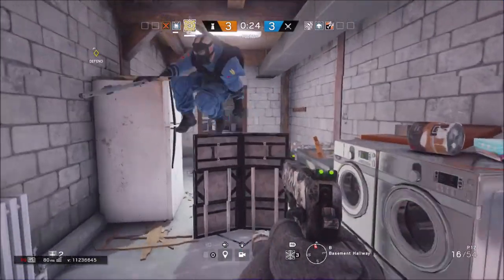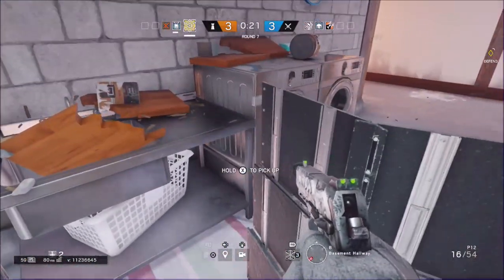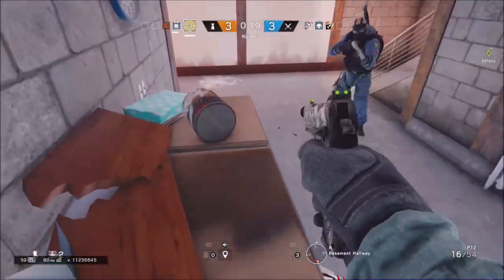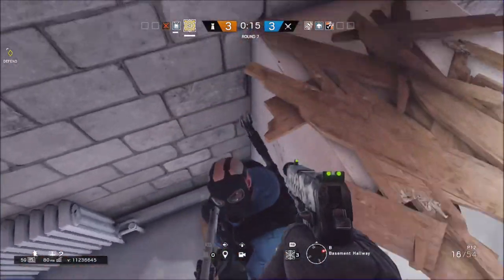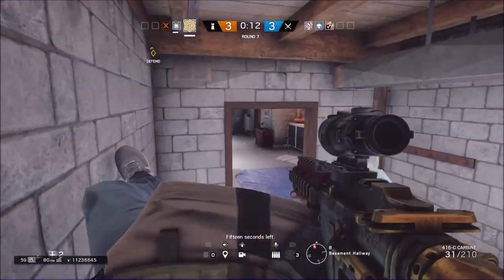Now for the fourth spot: there's something on top of the fridge you have to shoot. Once you do that, you just want to place a shield and walk on top of the shield, and have a teammate stand like so and get up there.